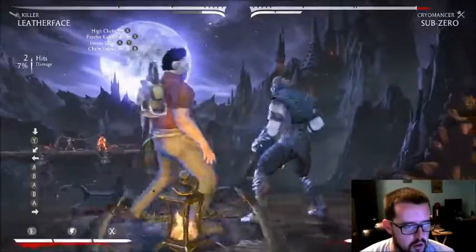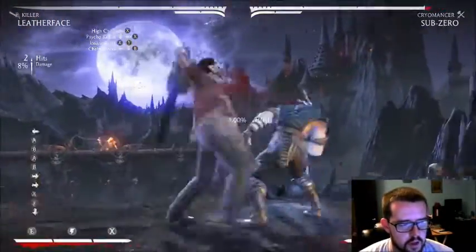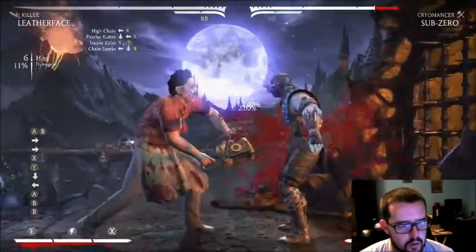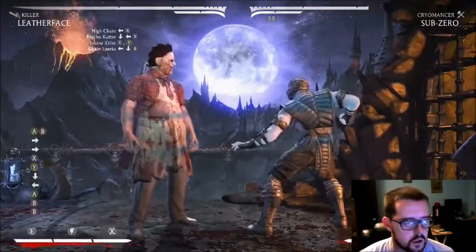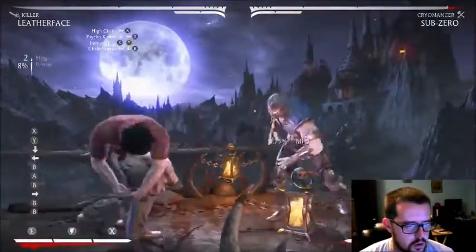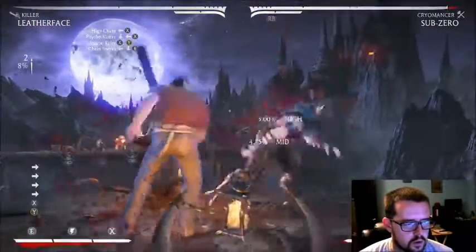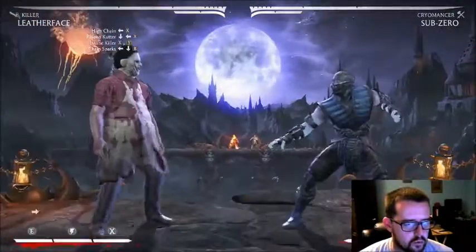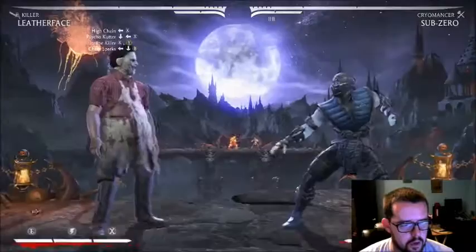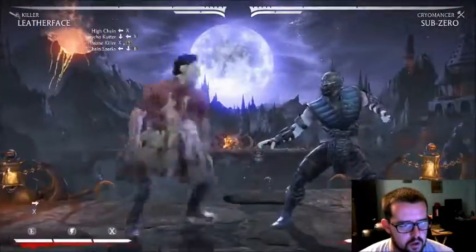Because if he doesn't respect it, what you want him to do is press a button when you go to the cancel to try to poke out of it — because otherwise if it connects it's unblockable. A lot of people will try to poke out of the cancel. The trick is: you cancel it into forward one-two instead, which is a really good advancing move. Cancel it, he tries to poke, but your forward one-two beats out his poke and you get a full combo.